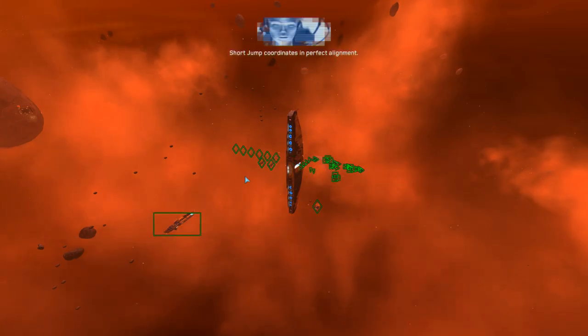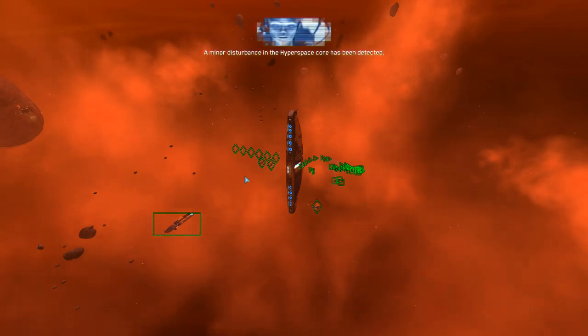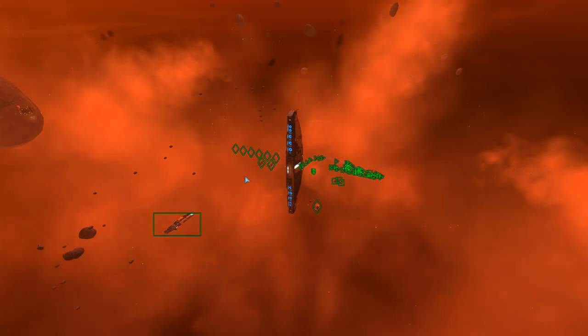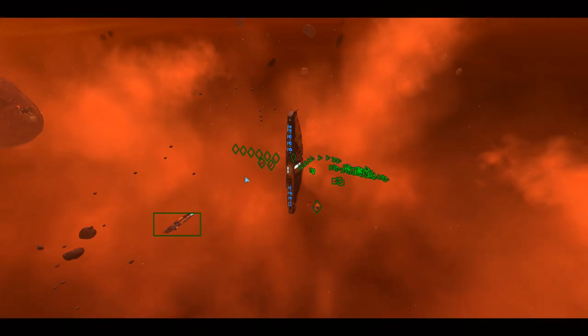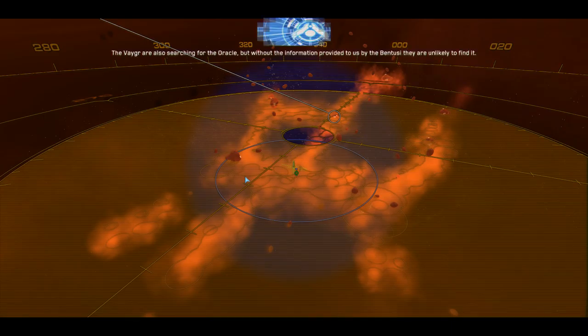Short jump coordinates in perfect alignment. A minor disturbance in the hyperspace core has been detected. We have arrived without alerting the Vegar. The Oracle is located here. The Vegar are also searching for the Oracle, but without the information provided to us by the Bintuzzi, they are unlikely to find it.